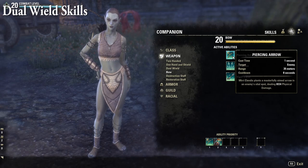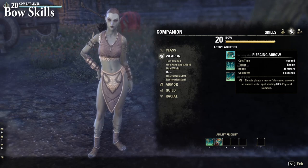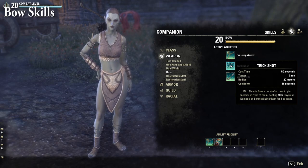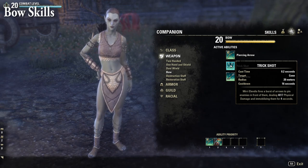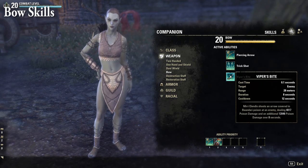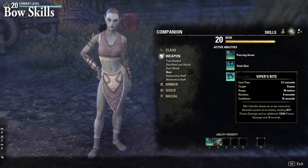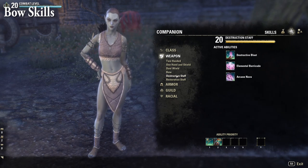The bow skill line includes Piercing Arrow, which is basically a Snipe dealing damage every eight seconds. Trick Shot is like Acid Spray or Bombard, firing a burst of arrows that immobilize enemies in front — nice utility for a companion DPS. Viper's Bite shoots an arrow covered in Bandari poison, dealing X poison damage and additional X poison damage over eight seconds, similar to Poison Injection.